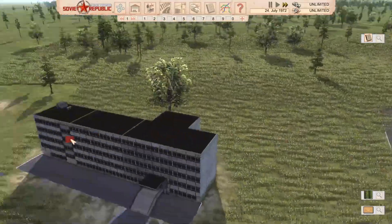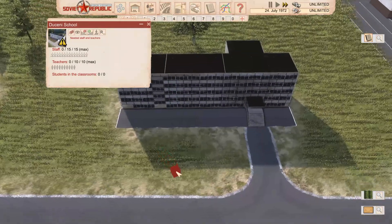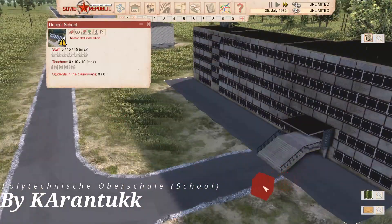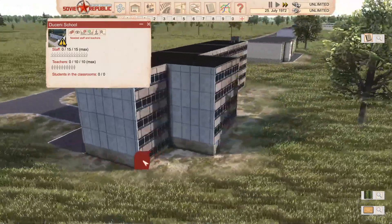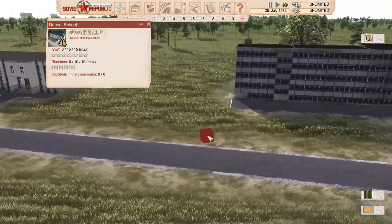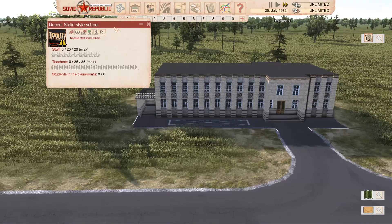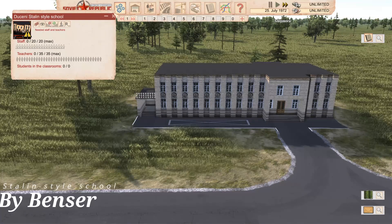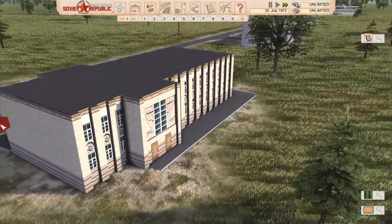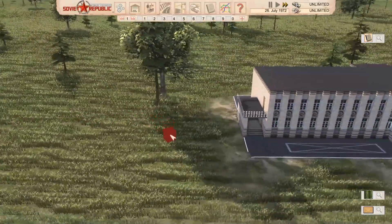Moving on to the next one - this is just called School on the Workshop. I like this one - I like the simplicity and the stairs on it. It has 15 staff and 10 teachers. Then the next one is a Stalin style school with 20 staff and 35 teachers, so we're getting into the bigger end. It's a nice little building - just a nice simple artwork on it.